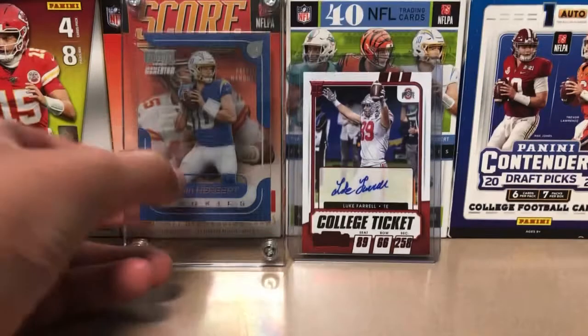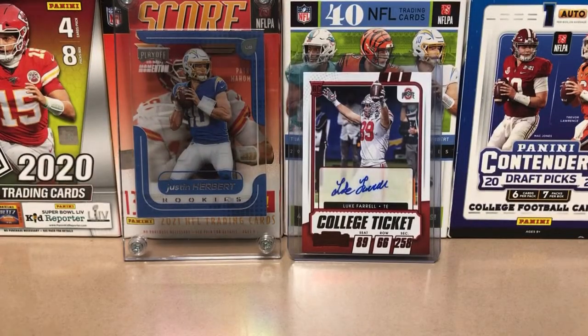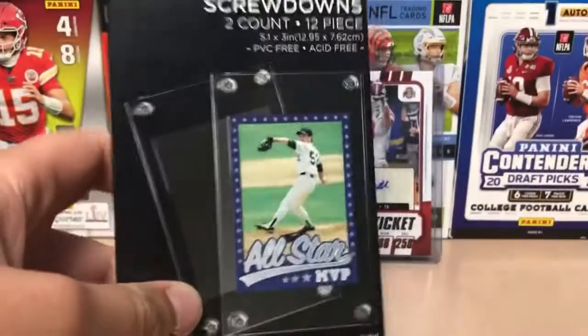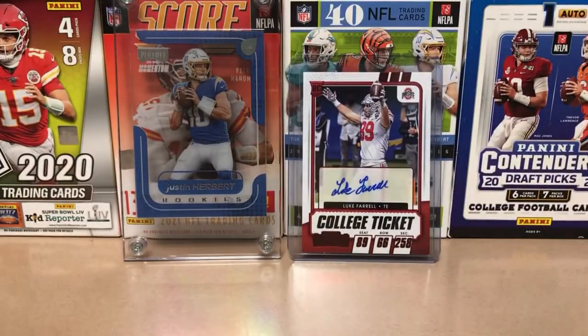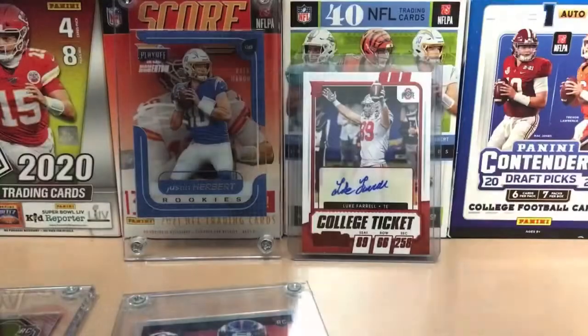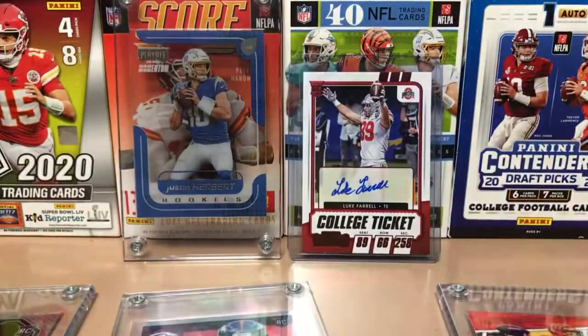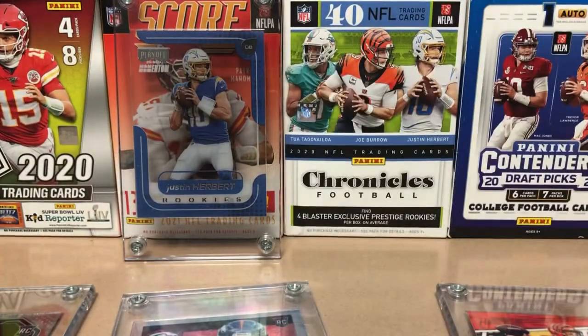I got more of these from Hobby Lobby — there were Pokemon cards there which I didn't buy because they were overpriced. So I got one more screw down, and I already used one for the Justin Herbert. I also got top loaders — two packs of these — which I thought was a waste of money, but you can't really find them anywhere. And I got a whole bunch of cards in the big screw downs, which are decent cards for me.